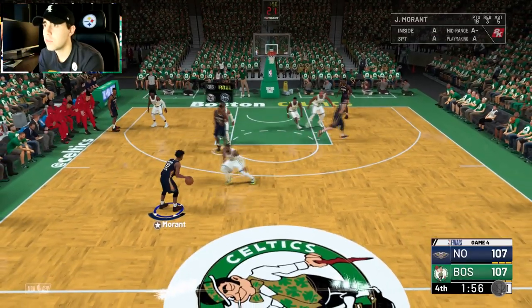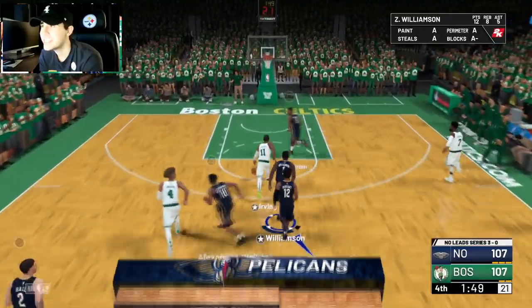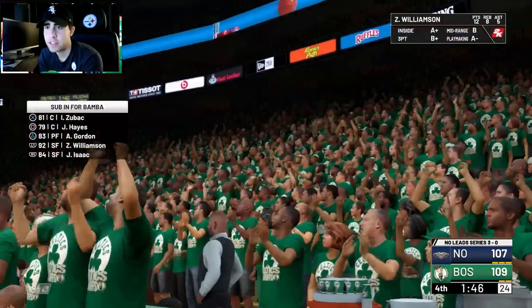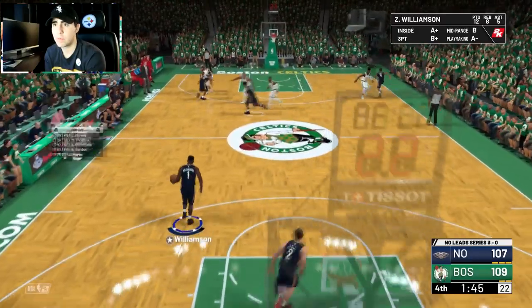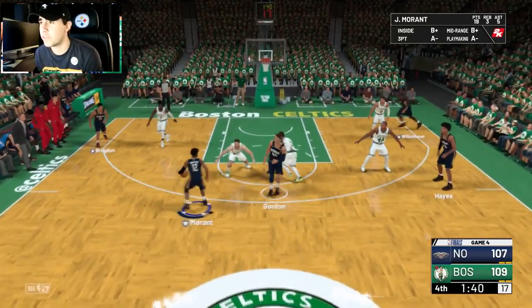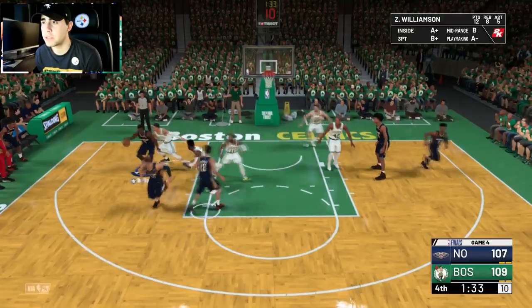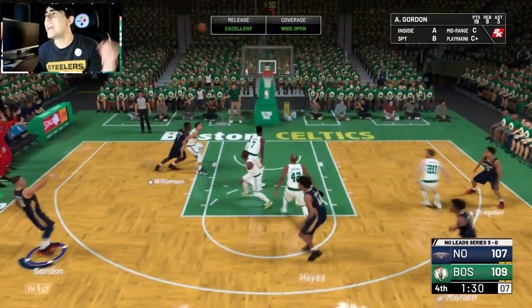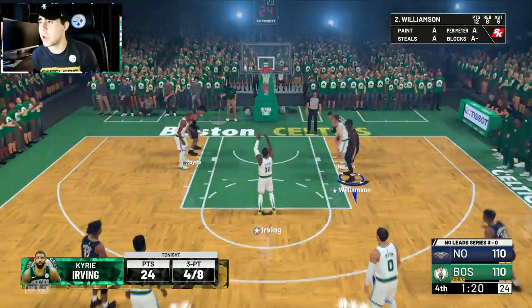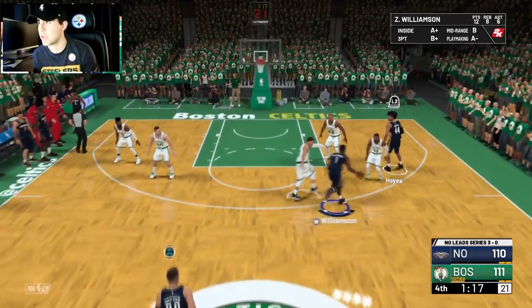I hop into the game with just under two minutes to go, tied at 107. I get the starters in — Ja Morant has 19 assists in this game. I turn it over right away. Zion is in at center with Maladin at small forward — not the rotation we want. I call a timeout and get Jackson Hayes in. Aaron Gordon hits a three off the post-up play to give us a one-point lead.